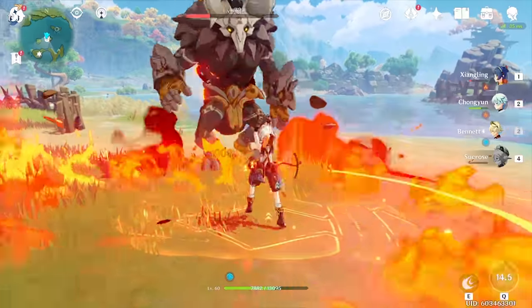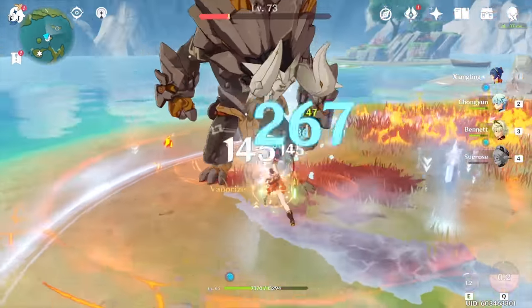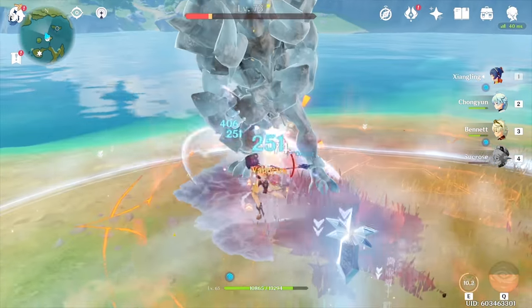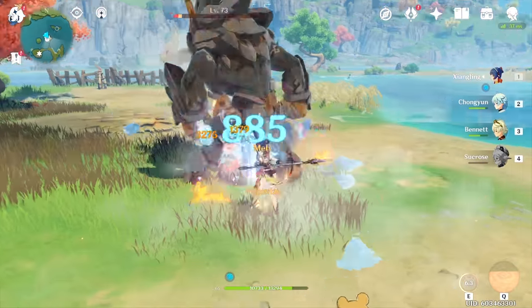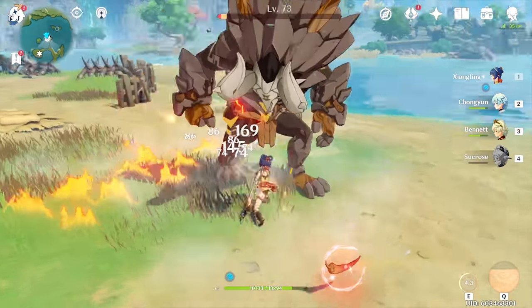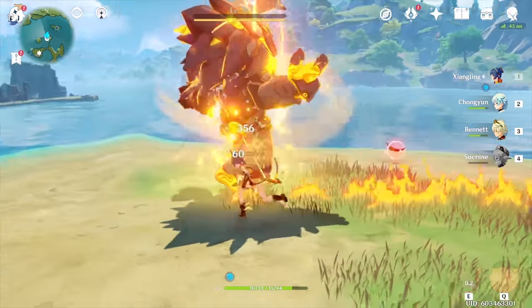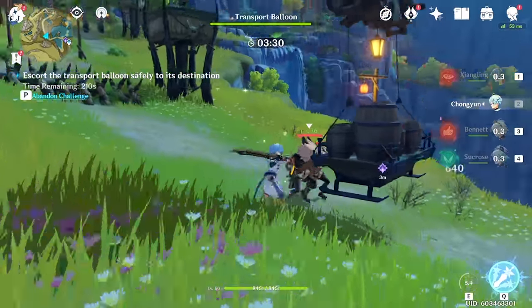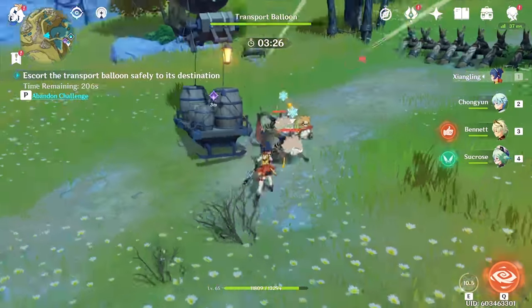Xiangling and Chongyun make the perfect one-two punch. Chongyun putting down the ice field allows you to proc Cryo with Xiangling's autos, and it also increases your attack speed, which allows you to DPS harder. You will get the Cryo element first, then Guoba or Pyronado will help proc Melt. With Guoba, you're looking at about 4 Melt procs every cycle, and with its short cooldown, you're able to spam this combo pretty efficiently.